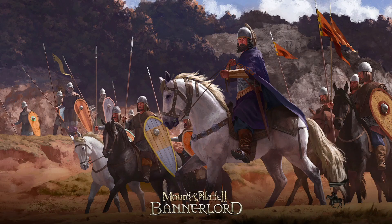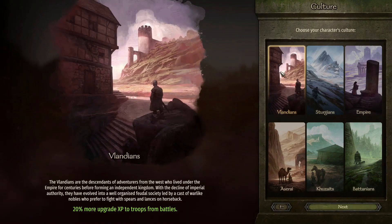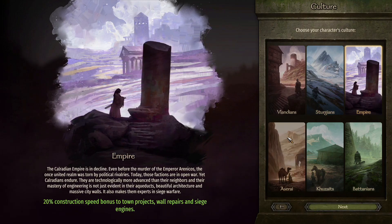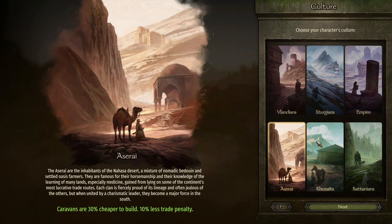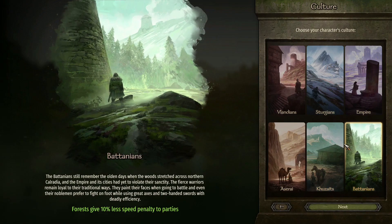So decisions we've made: I want archery. I'd like two-handed but two-handed is going to be very difficult because you just get peppered, but I'm kind of willing to give it a try. So 20% more upgrade XP - that's nice but there's a penalty for snow. Destruction speed on town project wall repairs and siege engines - siege time is an annoying problem when you're actually trying to take something. Azarize trade penalty and caravans - I was never convinced that works, and caravans now get jumped by bandits a lot more so that's not as strong. Extra speed bonus for horsemen - I tend to have a mixed army of infantry and archers taking up about 75% of my army, so maybe not. Forests give 10% less speed penalty - that's very specific.